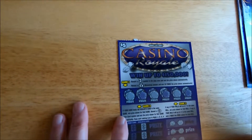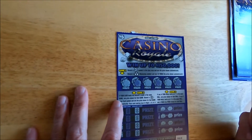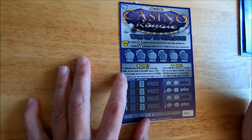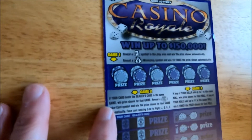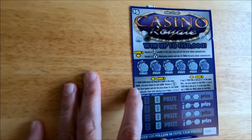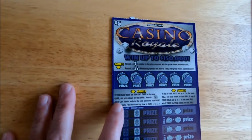Hello, this is Kim and Lee and we got some interesting scratch tickets — it's Casino Royale. You can win up to $150,000 on it. It's got three games. The first game is: reveal the seven symbol, play and win the price shown automatically, and reveal a money bag and you win ten times the price shown. So we'll go ahead and do game one.